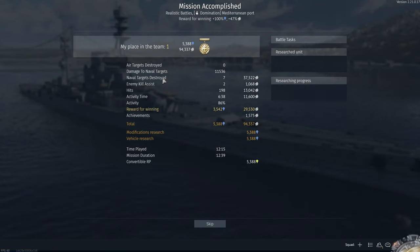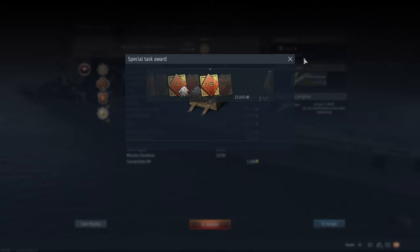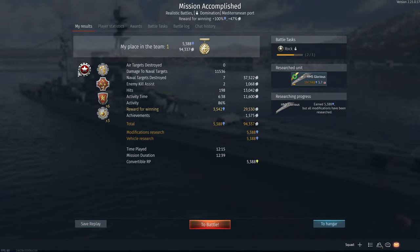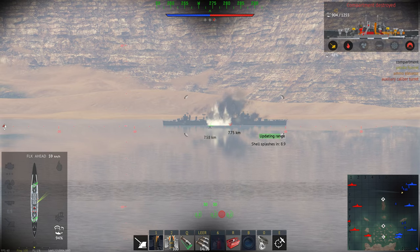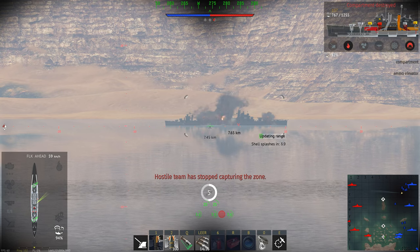I want to point out one thing: this is a ship that has 15-inch guns at a battle rating of 5.7. Those are the same guns, quite literally, as the HMS Vanguard, the last British battleship ever built. And it's basically half the firepower of the HMS Hood, the Mighty Hood.